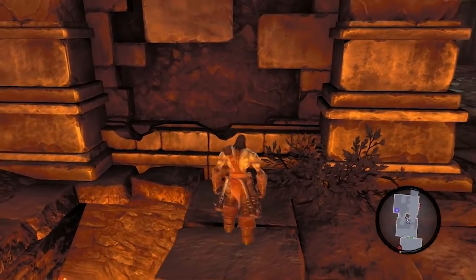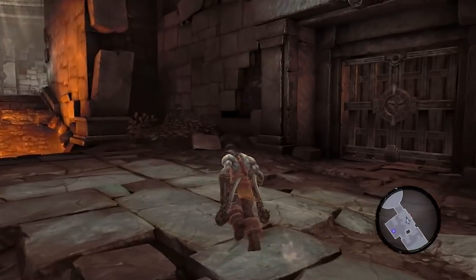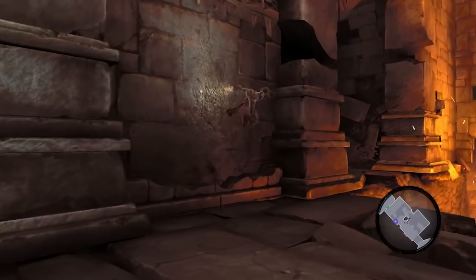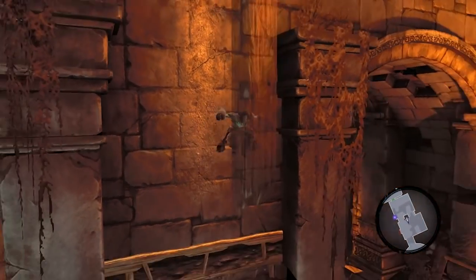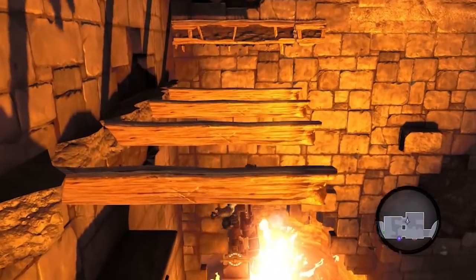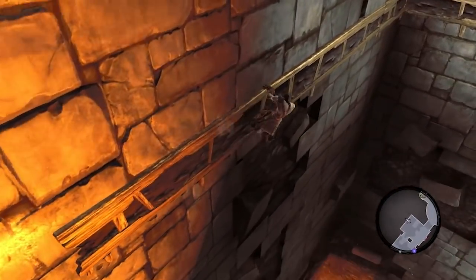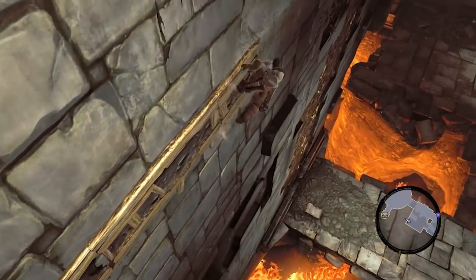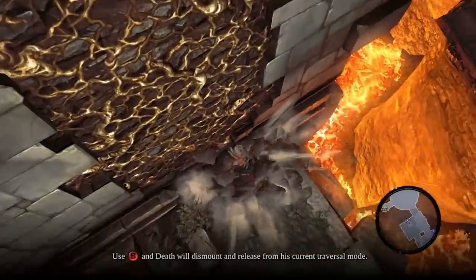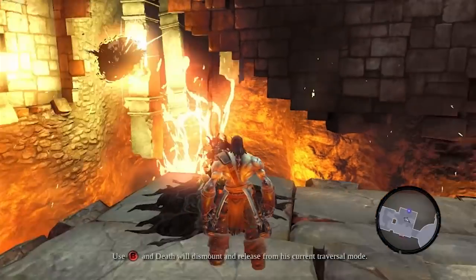This is actually a somewhat precarious jump, especially if you're used to Darksiders 1 where you have a safety double jump — you have to be kind of careful. Now we see a bomb and a switch, so we've got to get to the bomb. Let's do some Prince of Persia-style platforming — P.O.P., as a lovely viewer decided to mention. Be careful on this drop because you can't fall into the lava, so just eyeball it and grab it.